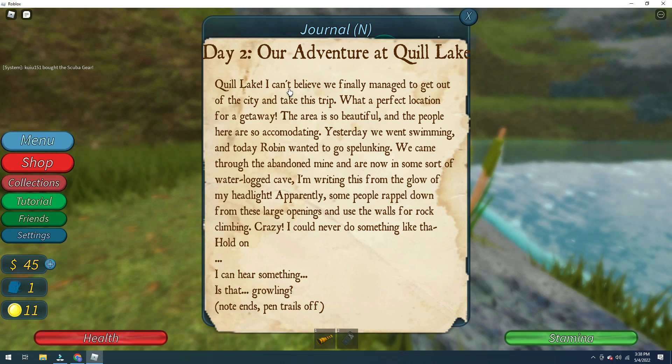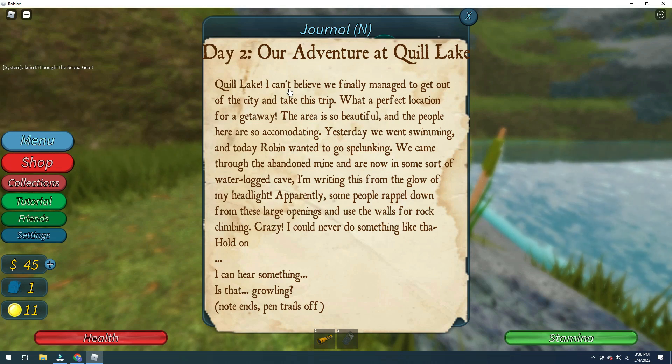The journal continues: 'Yesterday we were swimming and today Robin wanted to go snorkeling.' There seems to be a typo there. 'We came through the abandoned mine and now we are in some sort of waterlogged cave.'